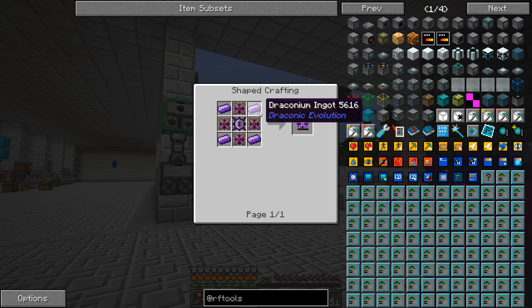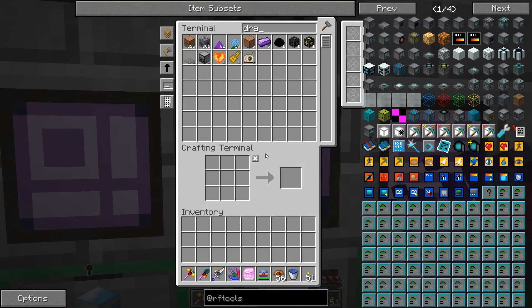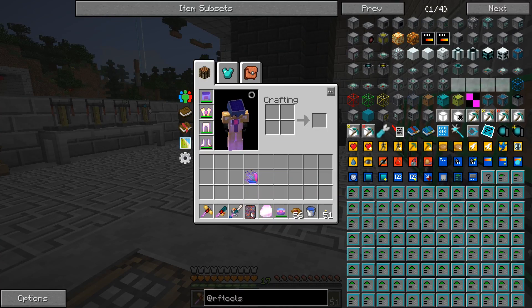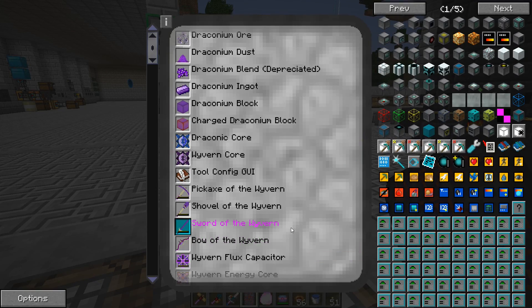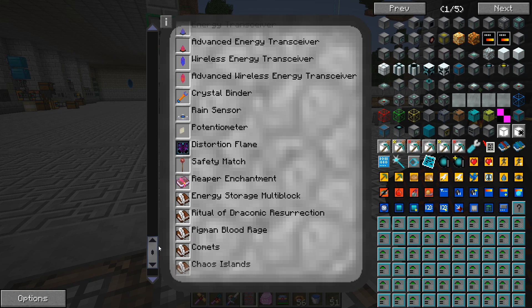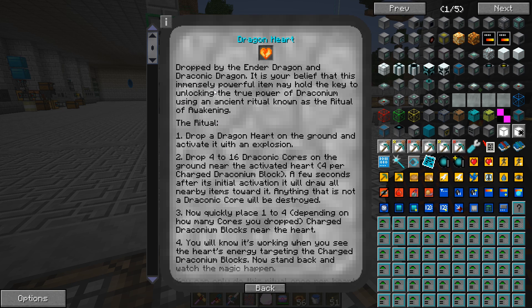We also need draconic flux capacitors, which require an awakened core, more awakened draconium ingots, and draconic energy cores. Basically we need vibrant alloy, flux electrum, mana steel — which we've gotten a decent amount of from runic dungeons — and thaumium, which means we'll have to jump into a bit of Thaumcraft. We're going to have to be doing the magic mods pretty soon.